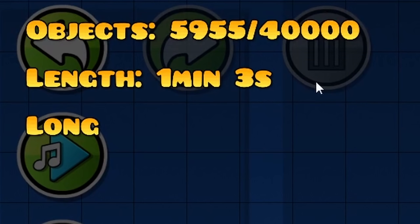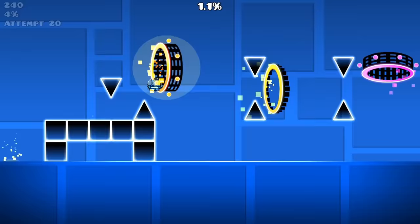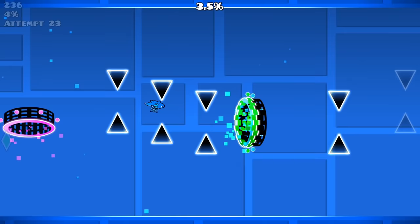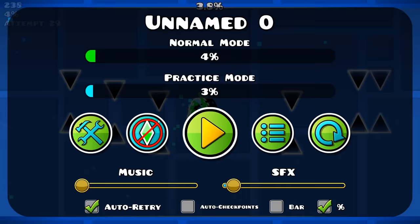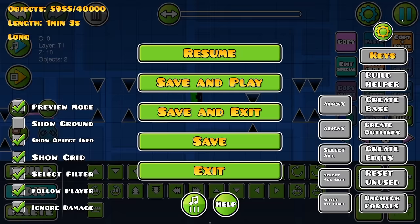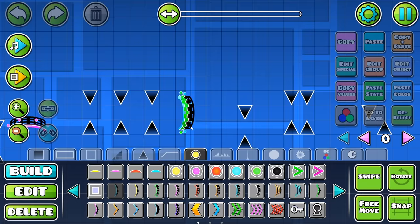Oh no, my frames are dropping. Now we have 5,900 objects. I'm going to shift that over a little bit just so you have a little bit more time to react as the wave. It's so weird because this does not look that hard at all, but because it's all fixed hitboxes, it's so difficult. Like I'm struggling big time with this — like especially even this ship part. This ship part shouldn't be that hard in theory, but oh my God, it's so difficult. What I might do is just do that as straight fly — that's probably still going to be like impossible. It's a lot more doable. I might leave it at that.